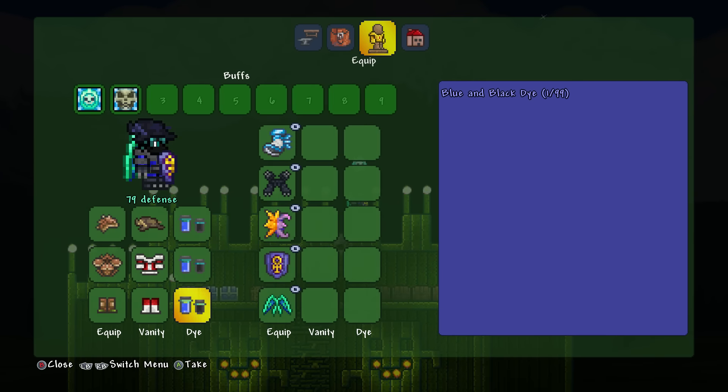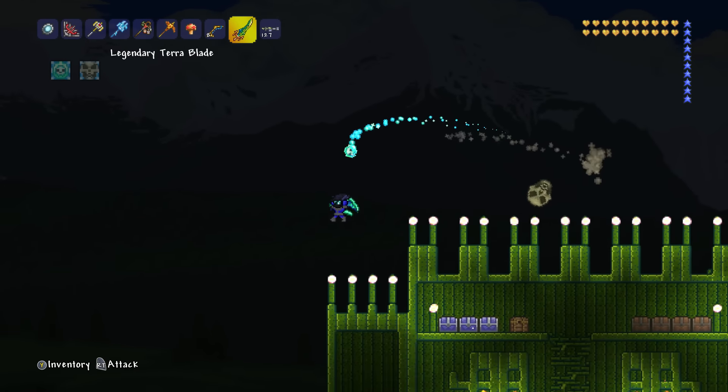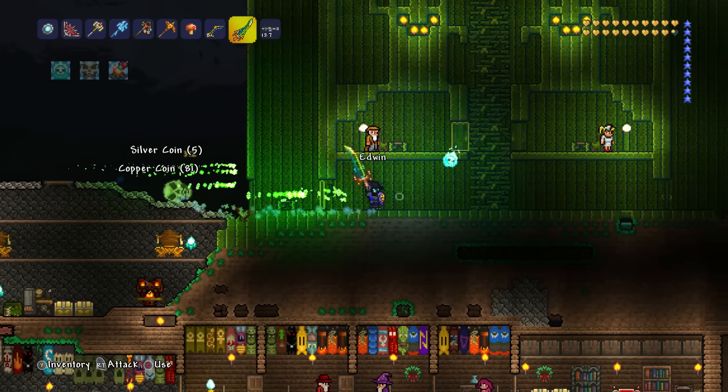You can also toggle all your accessories off with X. So if you don't want to view them all, you can actually turn them all off and just view your character as normal. I like to view them all — I think they look cool. Literally I look like a ninja.